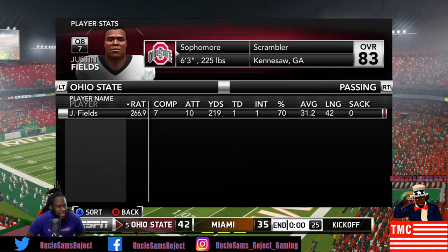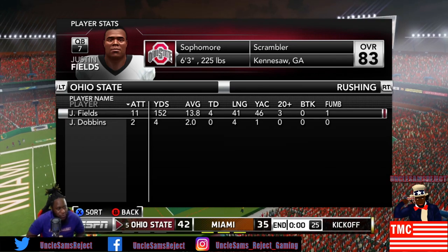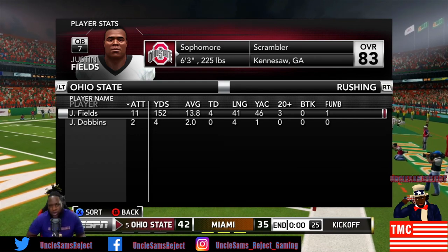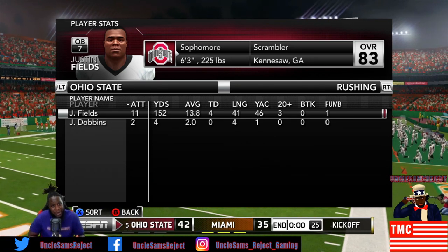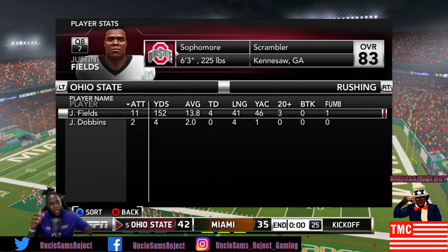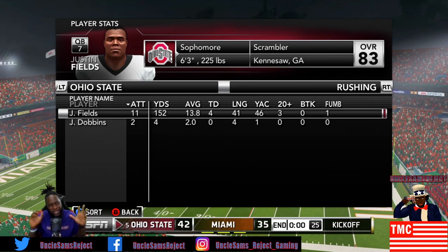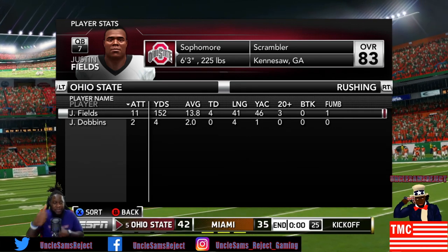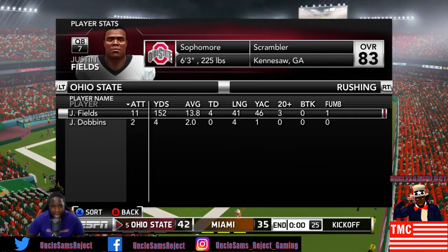Justin Fields was seven for ten, 219 yards, a touchdown, one pick, 70% completion, 31 yards per completion, 42 yards longest, sacked zero times. Rushing: eleven for 152, four touchdowns. Receivers: Austin Mac three for 93, KJ Hill one for 35. Looking at this again - seven for ten 219 with a touchdown versus 20 for 26 269 with four touchdowns, both had a pick, Fields eleven for 152 with four rushing TDs. I don't know who I'm gonna pick to win - who won this head to head, Justin Fields or Tate Martell? Hopefully you guys enjoyed this episode man. Smash that like button, hit me up in the comments, subscribe if you're new - it's your boy Uncle Sam's Reject, I'm out of here.